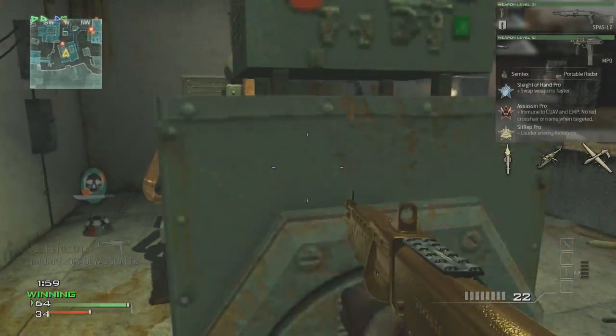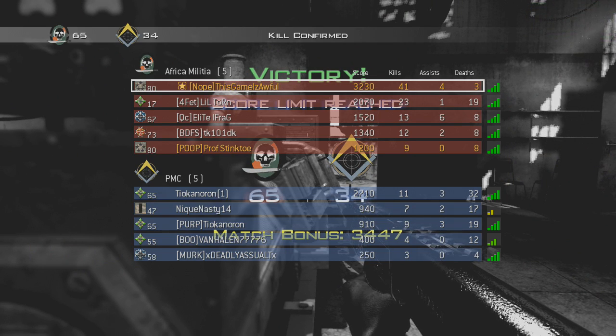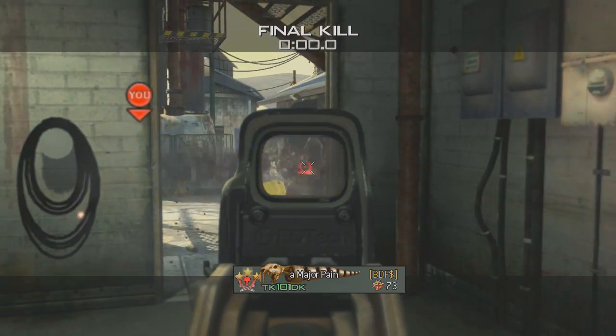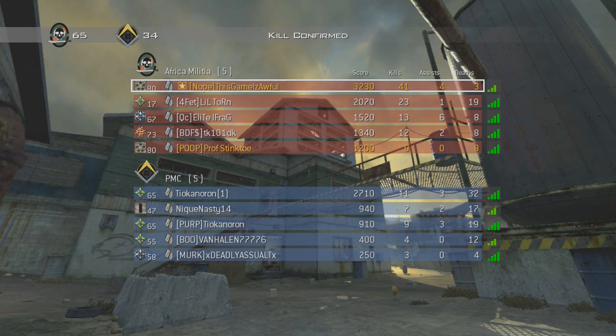The PP90 and the MP7 and the ACR are okay, but no — can't have an AA-12 killing you, that's just infuriating. The game's coming to a close here. Unfortunately I don't get the final kill because some douchebag kills somebody else, but hey — final score is 41 and 3 with the golden Spaz 12. If you enjoyed it, leave a like rating. Vote for which weapon you want to see next: the UMP, the Type 95, or the mystery box, and I'll see you guys later. Goodbye.